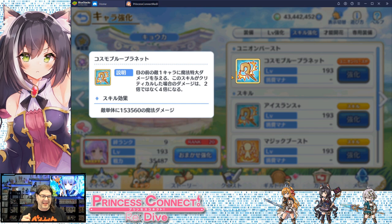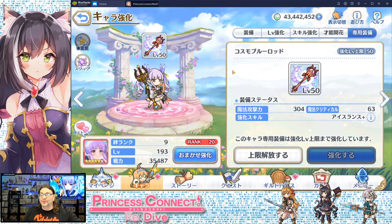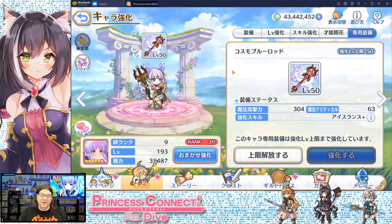She does have special equipment: the Cosmo Blue Rod. It upgrades skill number one, Ice Lance, so if you get a crit the damage is quadrupled. So her skill number one quadruples on crit and her union burst quadruples on crit — she's got double crit-quad potential.